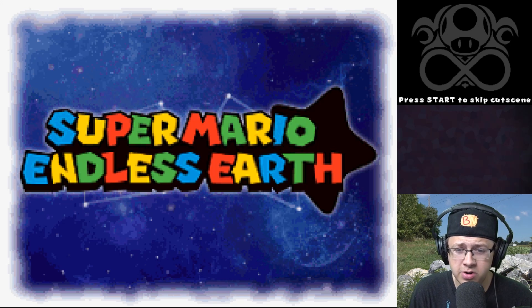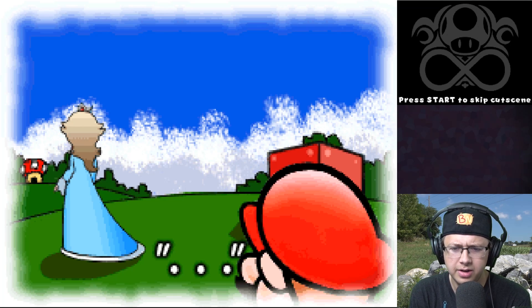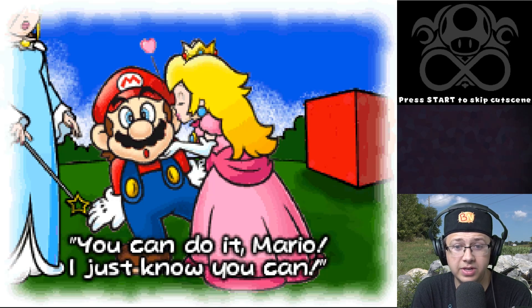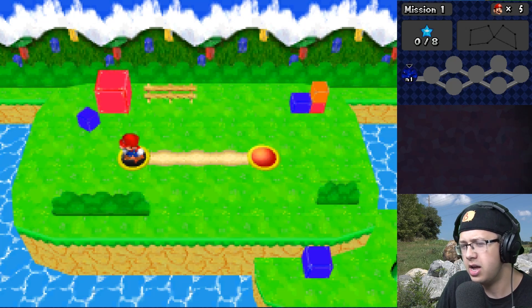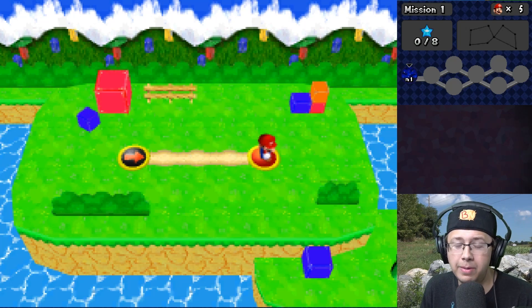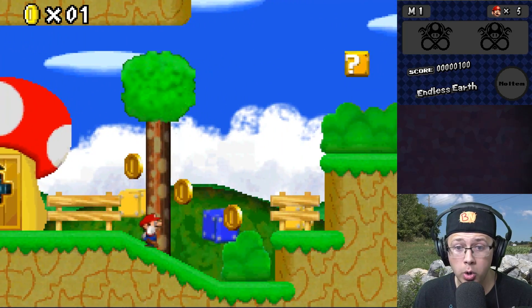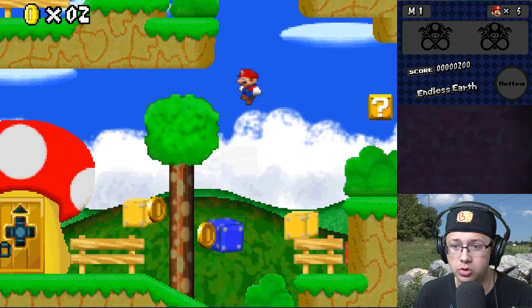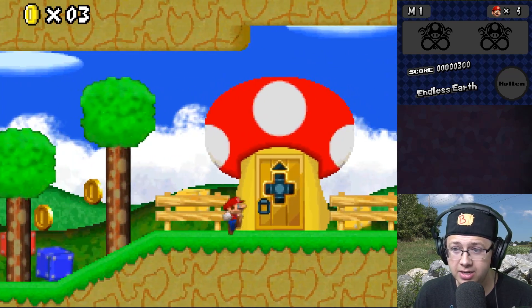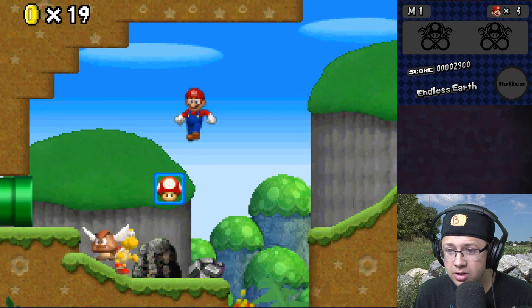Alright, here we go — we landed on the observatory or some planet, I'm not exactly sure. We're getting a kiss cutscene before the game even starts, so you know this is gonna be an epic adventure. We're starting on a hub world screen; I'm guessing the level itself is when it really opens up. Wow, this is all custom — the coins and blocks aren't, but all the other textures are completely custom. This is sick.